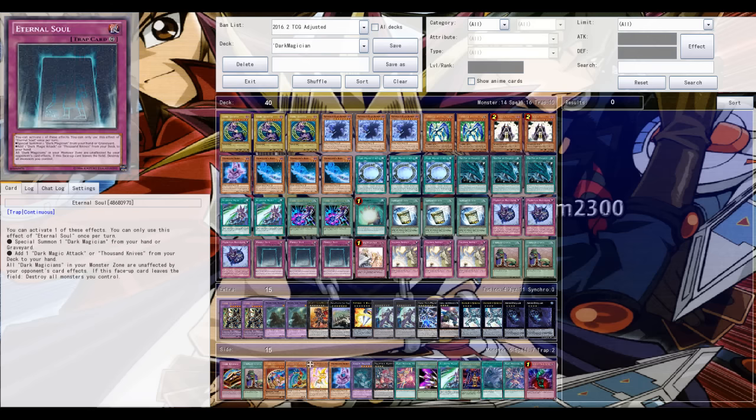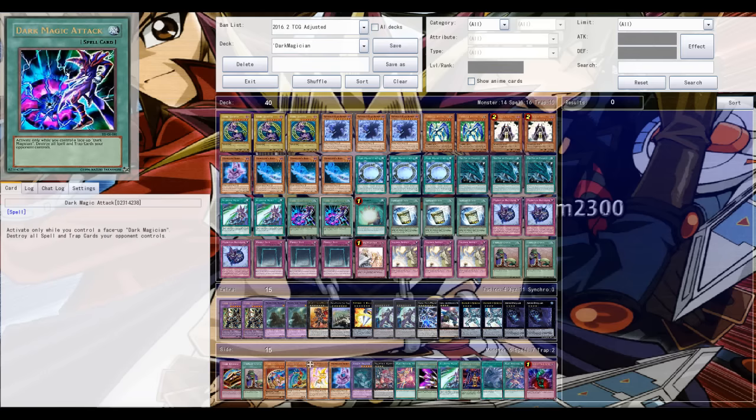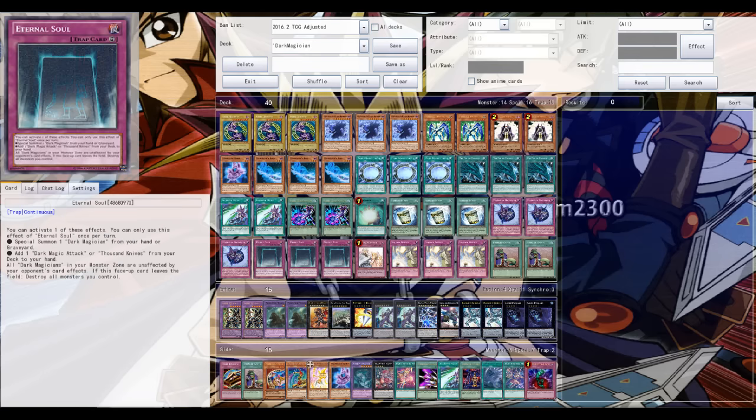They also have Eternal Soul — it's either a search card for Dark Magic Attack or a Thousand Knives, though Thousand Knives is not in the deck. It's a continuous trap you can use both during your opponent's turn and your own turn. Once per turn you can reborn one of your Dark Magicians from the grave. The biggest downside: if this face-up card is destroyed or leaves the field, all of your monsters are destroyed — something to keep in mind.